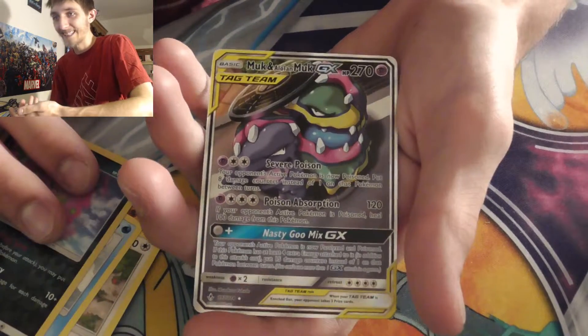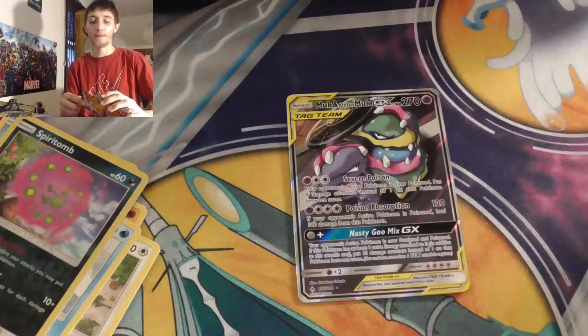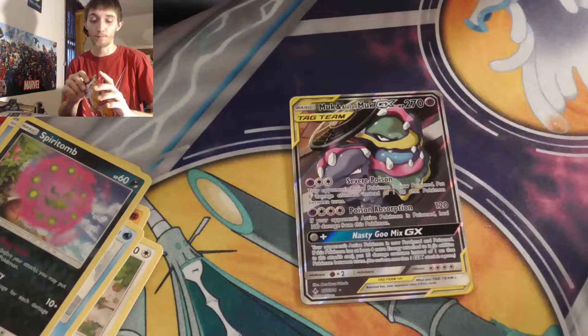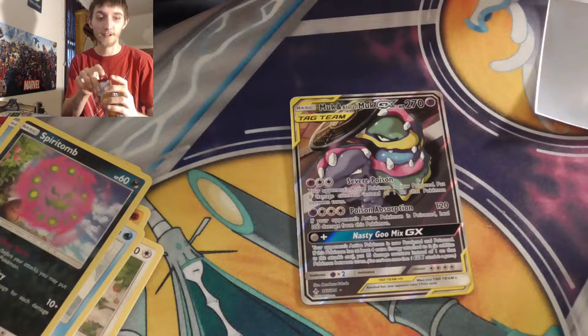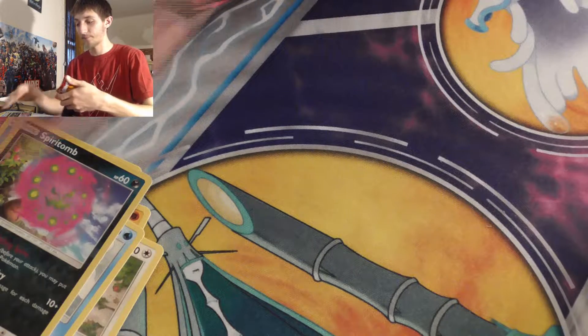Muk and Alolan Muk Tag Team GX! There we go — opening saved! We pulled an ultra rare! It's a really cool card, and I love Alolan Muk — one of my favorite Pokémon of all time. Technically it's just a new variant of an old Pokémon, but I love it. The rainbow version of it is really cool. So this is a cool card to pull — I'm happy with it. Let me take a better look.